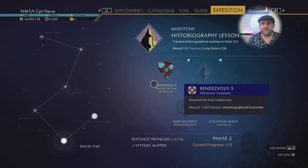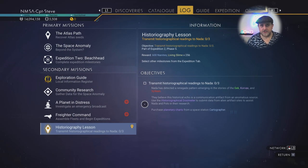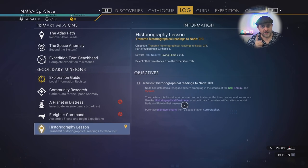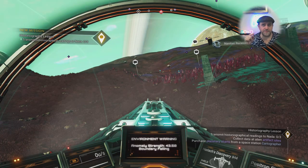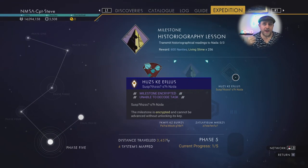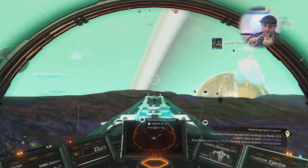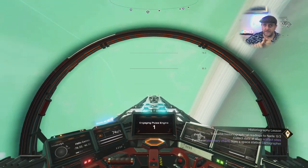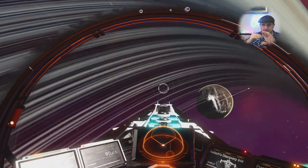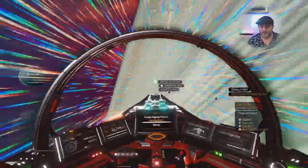Brilliant - we've hit Rendezvous 5 and got the next badge. We can now use the historical dossier meter thing. It says you need to use maps but that's not necessarily true - we can use the exocraft too. Let's go up to the station and spend our navigational data on alien maps. You can get dossier meter readings from alien plaques and monoliths. I'm unsure about relic sites with the ball on top, so let us know in the comments if that works!